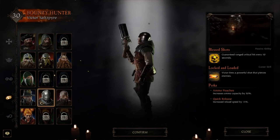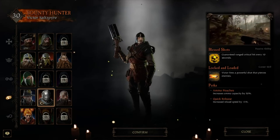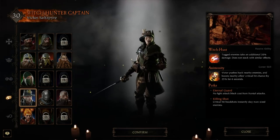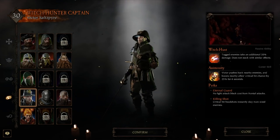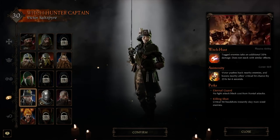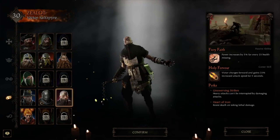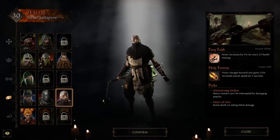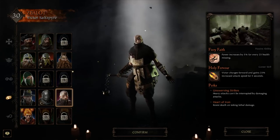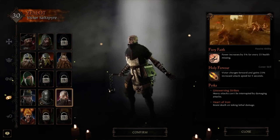First things first, Bounty Hunter is a lot weaker than he was. With the most recent patch, it sort of screws up his game plan, because whenever you get a kill, it doesn't reset Blessed Shots. What is interesting though is Witch Hunter Captain is now really, really good. I'm not sure if he's better than Bounty Hunter, but he's definitely up there. But today, focusing on my personal favourite class in the entire game — Zealot — because there is some stuff you can do with him that just makes him an absolute monster. He's probably the tankiest character in the entire game. Slayer Bardin is close, but no — Zealot just takes the cake for that sort of gameplay.